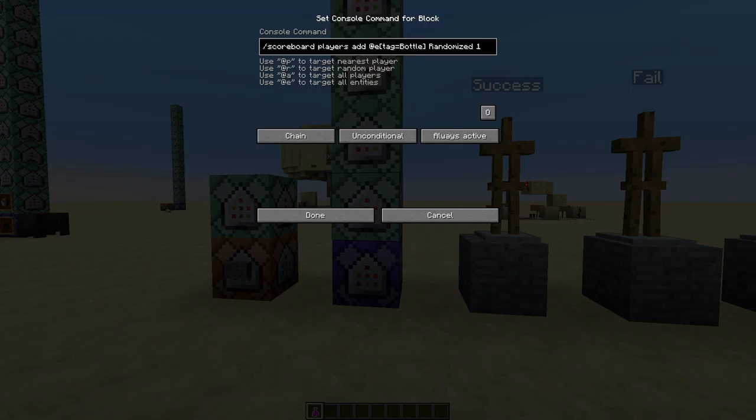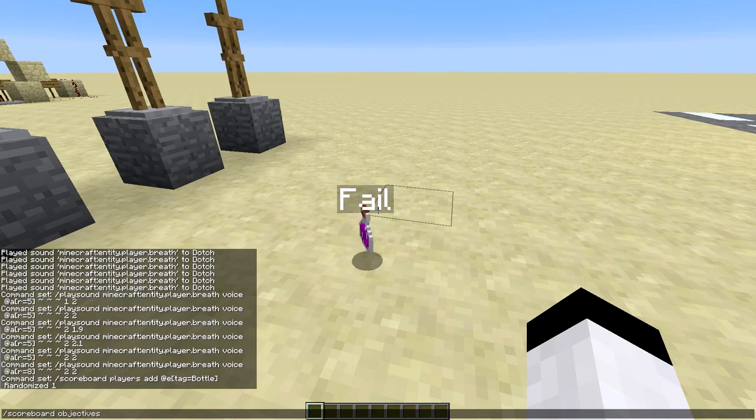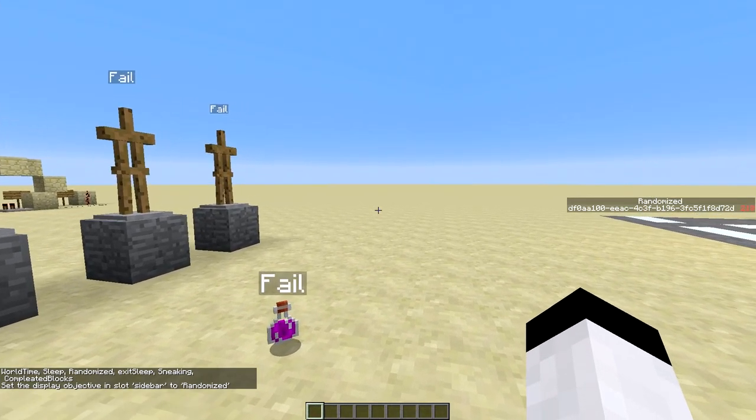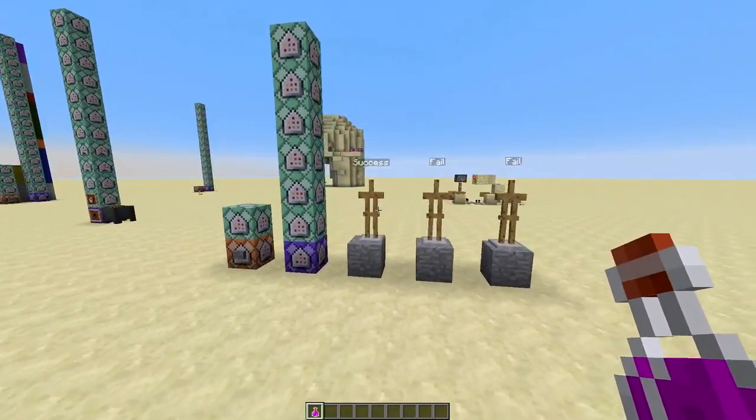So when you drop the bottle, it will be tagged — it will be given a tag called Bottle when it touches the ground. And it will add one to the Bottle randomized score.